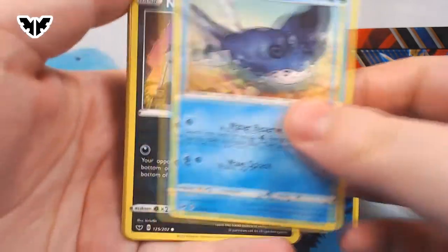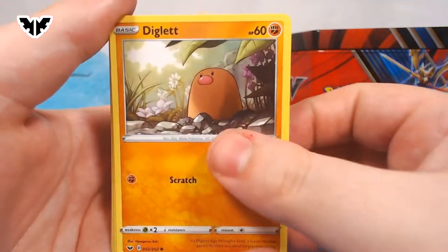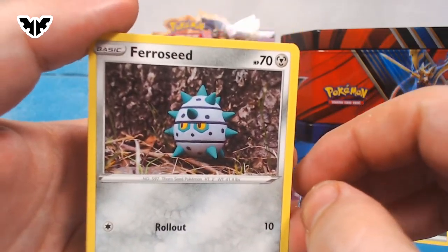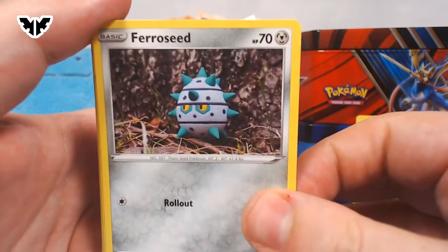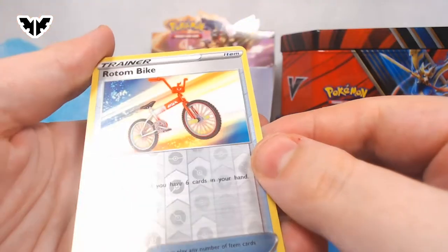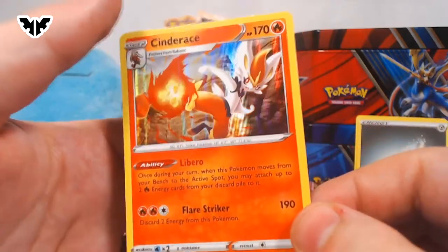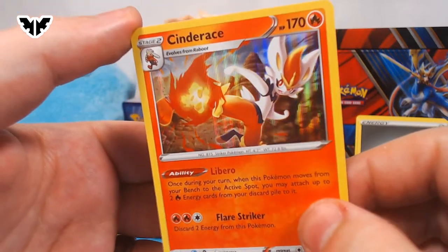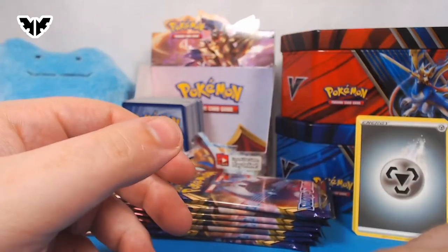Quick Ball. Mantine. A Chinchou with a gentle slap. Diglett — I love that attack. A gentle slap. He's a gentle Pokémon. Ferroseed. A very cute Goldeen. Reverse Holo Rotom Bike — I think we already have this reverse holo. And at the very end, your favorite Pokémon, Sinistea. Hello.